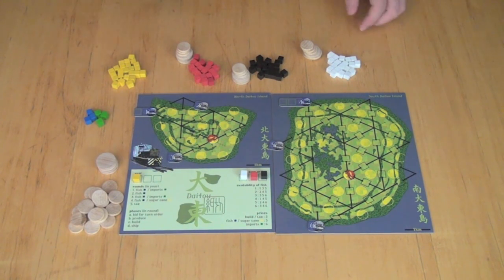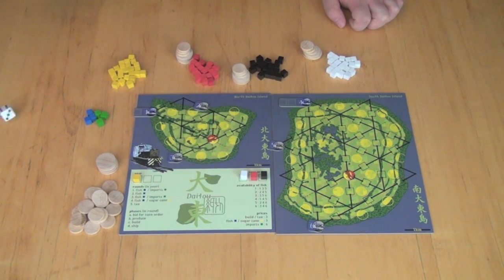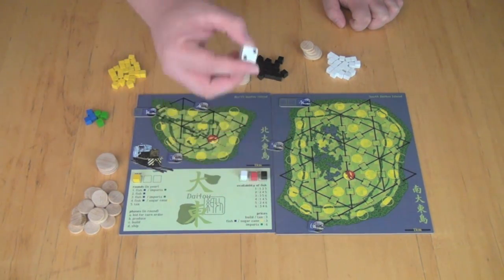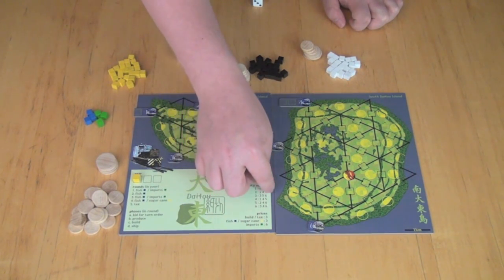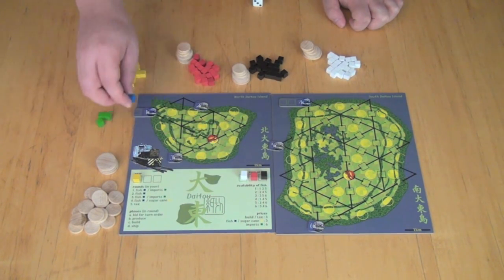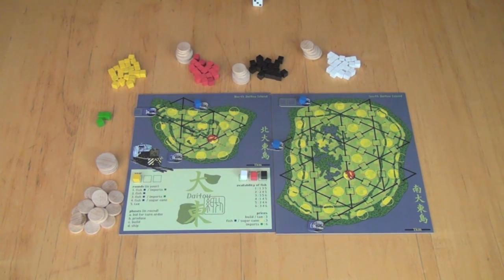After bidding, you move on to production. In the first round of a year, you produce fish and imports. The amount of fish produced is controlled by a die — you roll it, say we get a two, and consult this chart. It says we produce in harbors two, four, and five. So we take our cubes and put them in harbors two, four, and five, and that's where fish will be this turn.